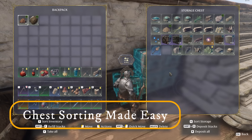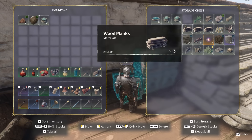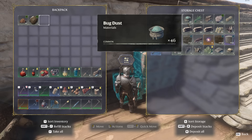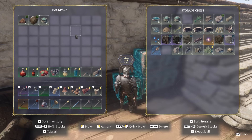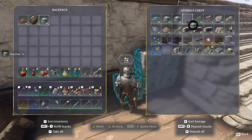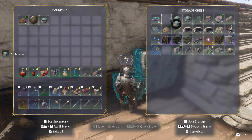Next, chests. Something a lot of players don't know is that you can press Shift+R to deposit stacks. If I take out some bug dust and put it in my inventory, I already have two stacks of bug dust in the chest — pressing Shift+R automatically sorts items already in the chest from my inventory into the chest. This also works in reverse: press Shift+F to refill stacks you have. This is particularly useful for things like bandages, explosive bombs, any ammo, and any food you are using.